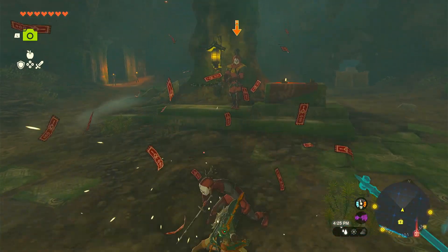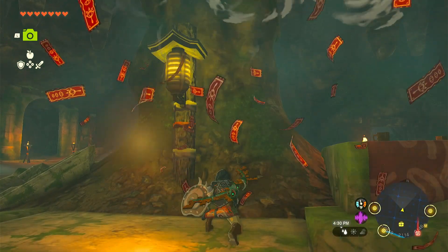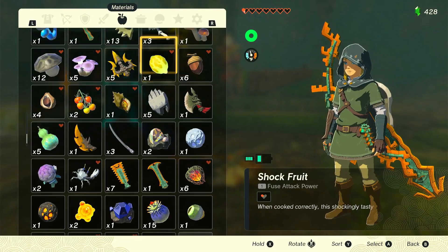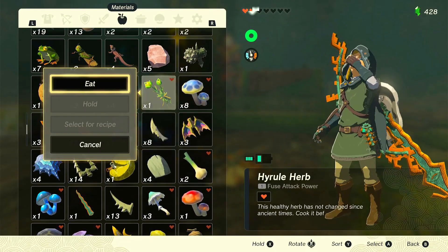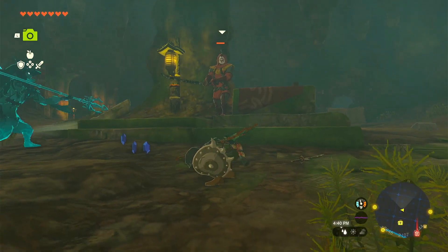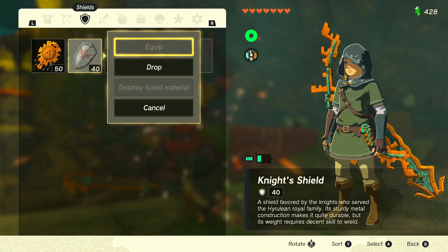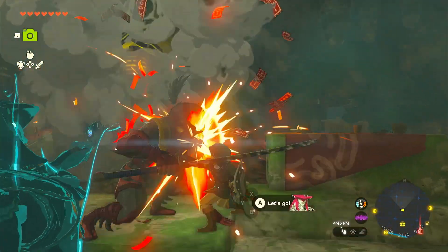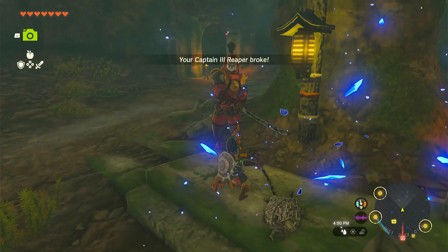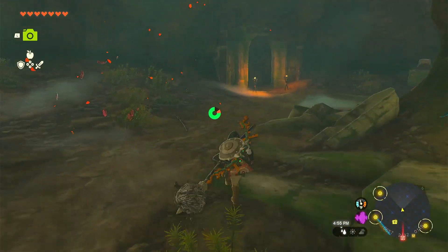Good thing we had our shield out — make sure you always have a shield in this fight, or high-damage-dealing weapons so you can kill this guy easier. Use your Hyrule herbs and everything else to heal yourself so you don't die. Let him hit the shield — hit, hit, hit. We just broke our shield so let's equip another one. He's almost dead, almost dead — and he is dead.